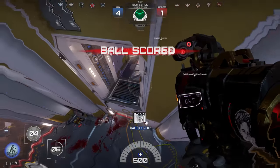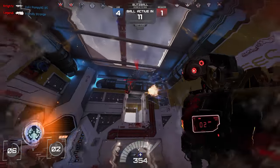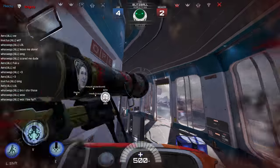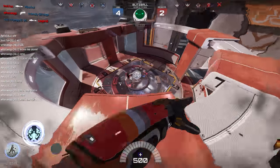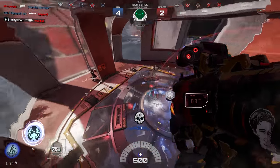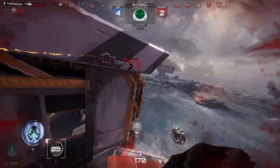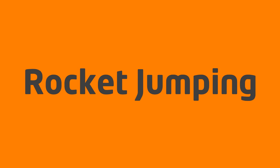Speaking of blowing yourself up, Titan is all about doing just that in order to move around maps very quickly. If you've played an arena FPS before, you're already familiar with rocket jumping. If you jump and then fire a rocket at your feet, you're going to boost yourself with great momentum across the map while trading a small amount of health to do so. This is the single most important thing you need to learn if you want to ascend to true mastery of the character.